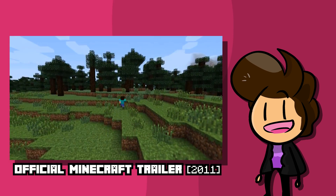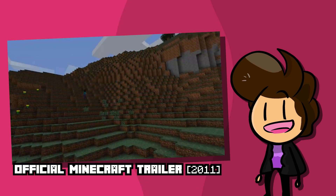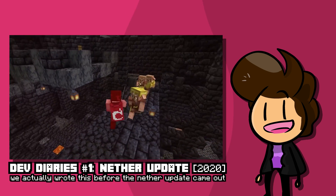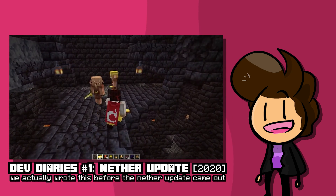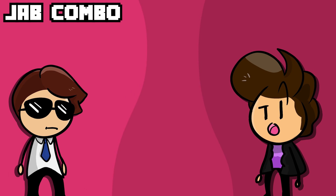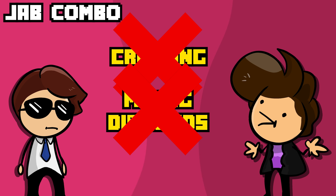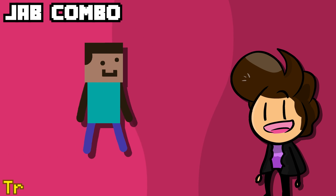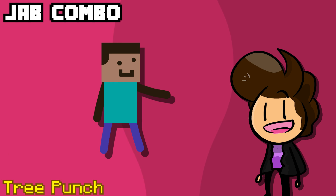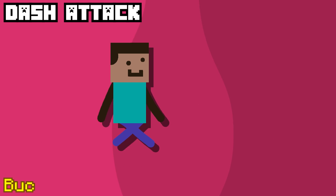Minecraft has received a ton of updates throughout the years, so we wanted to pull influence from both the past and present of Minecraft, with some items being introduced in later parts. For the jab combo, the most iconic action in Minecraft is punching trees. The jab combo starts out with a standard right swipe, then a left punch, and then finishes with a swipe from his diamond sword.